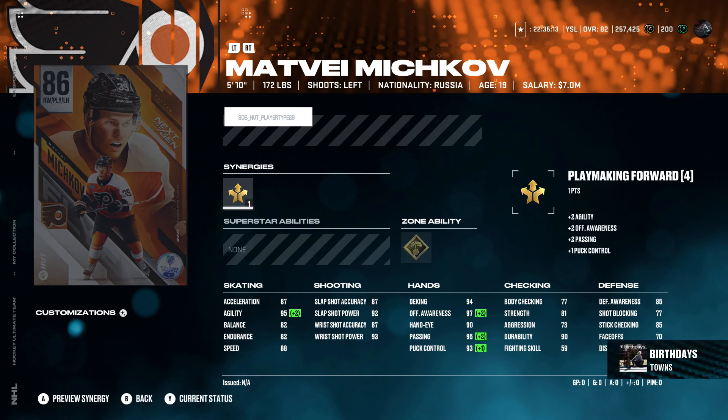Next up we got Michkov. I think he's gonna win the Calder — I'm just being honest. This kid is so good. I've been watching him play and I think he's gonna be a superstar in this league, a future 100-point scorer. 87 acceleration, 95 agility, 88 speed. 87 slap shot accuracy, 92 slap shot power, 87 wrist shot accuracy, 93 wrist shot power. I like this card. Sorry if I mispronounce his name — if you're not Russian, you have no right to make fun of me. If you're Russian and say I'm being disrespectful, I apologize. This card — he's gonna get to a 99 because he's going to win the Calder. It's not gonna be Malkin because he's already missed so many games.